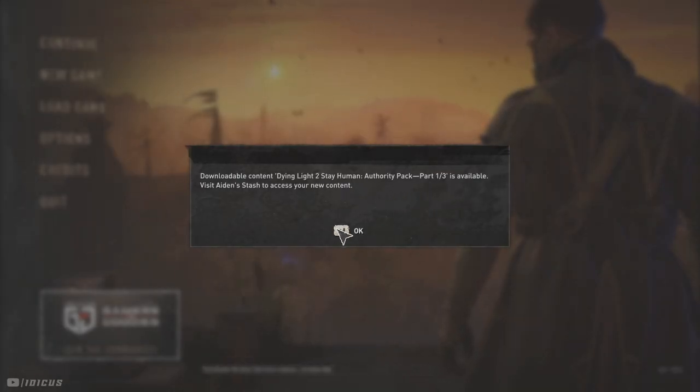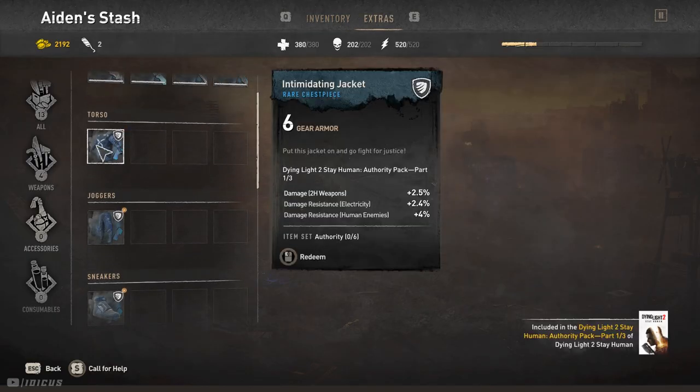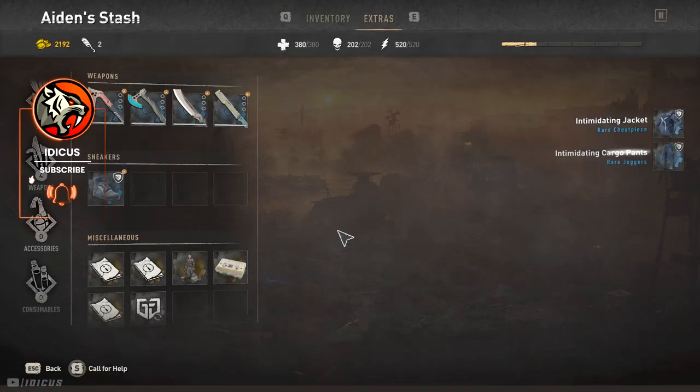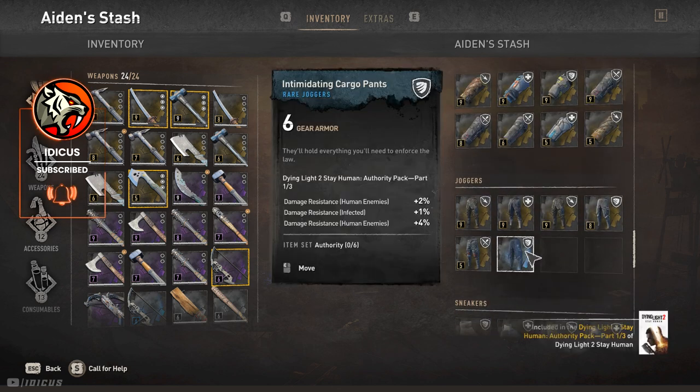Once you've installed it from the store, log in and you'll be greeted by this message. Load your save file and open up the stash, where you will find these new items under Extras. Once claimed, they will go straight to your stash, where you can take them out and try them on.